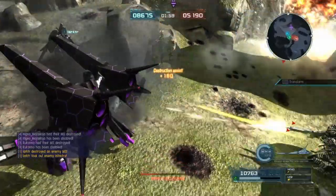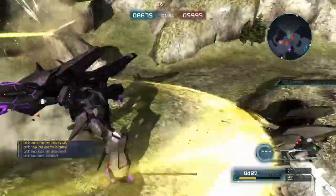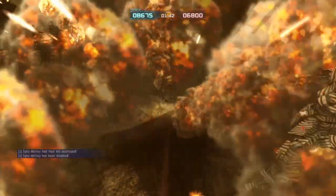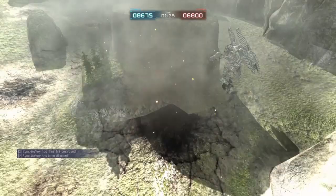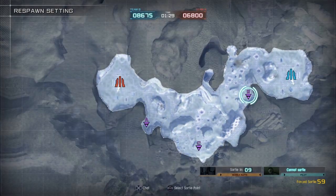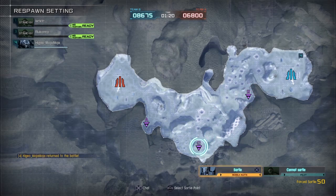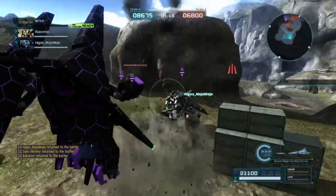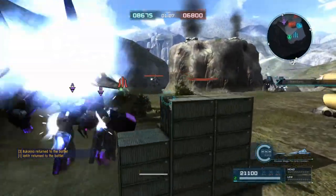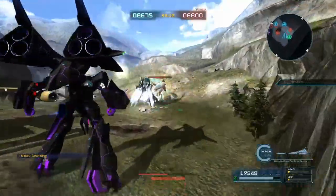The mobile suit mode has the problem. I know what they're trying to do — in lore, it's mobile armor first and mobile suit mode second, so technically it should be doing more mobile armor stuff. But the stun values in mobile armor are not as good as in mobile suit mode. If they buff the mobile armor mode a little bit — maybe keep it the same and just give it more thrusters — to make it more worthwhile to stay in that mode.